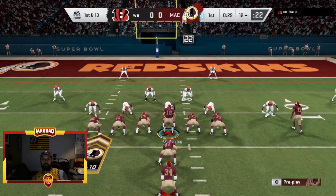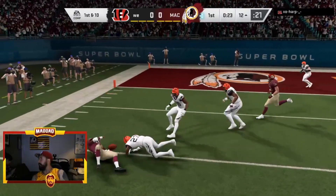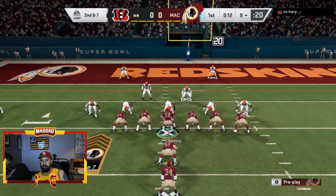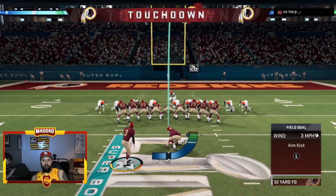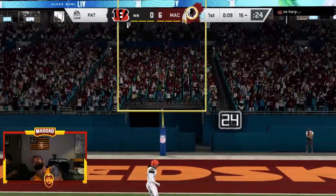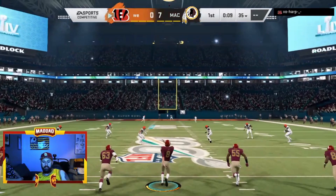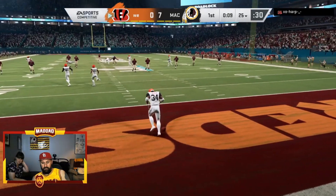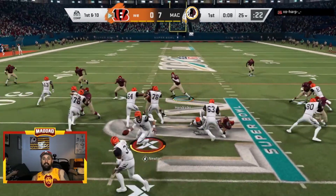Tony Gonzalez feels so crisp when he catches the ball - once he catches it and takes off it's pretty seamless. Walter Payton tries to break through the line but can't get to the outside. Second and seven from our own nine yard line. Peyton Manning sees Tony G in the end zone - we are up seven to nothing as the first quarter winds down. Nine seconds left in the first quarter.